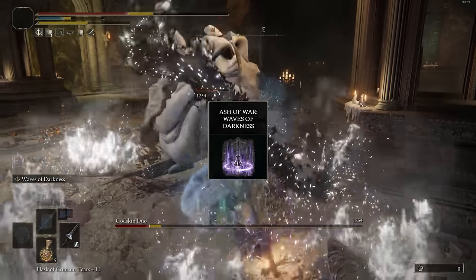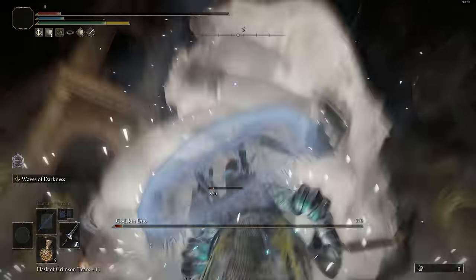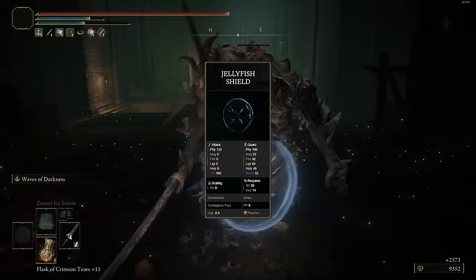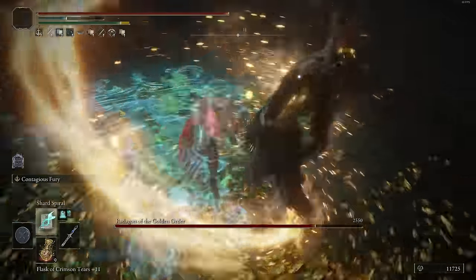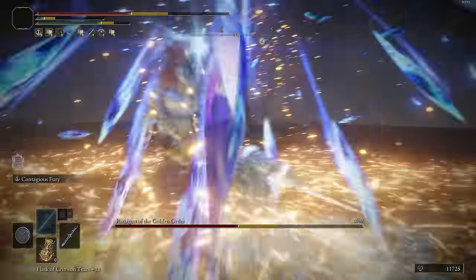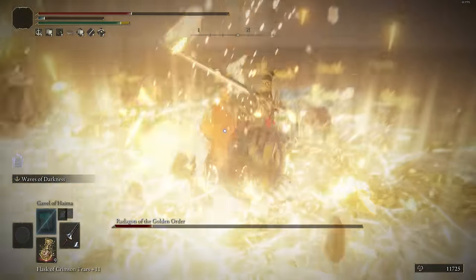As for the Waves of Darkness Ash of War, this is also going to pair nicely alongside a Cold Infusion, because those little wave aftershock effects that you get with the weapon skill also proc Frost and can do some nice damage in a larger AOE. We're going to have the Jellyfish Shield on our left hand — it's a Great Spear with 100 Physical Block, and with a Great Spear you can actually block and poke at the exact same time. The main part about the Jellyfish Shield is that when you use its weapon skill Contagious Fury, it actually does boost your damage by 20% for 30 seconds. Unfortunately, when you want to use the Waves of Darkness Ash of War, you will have to two-hand your weapon, which will remove the buff.